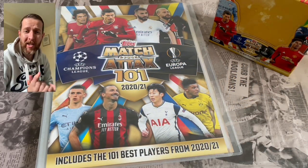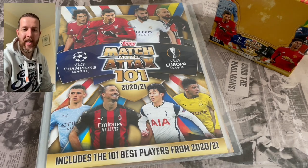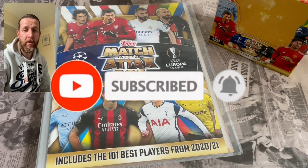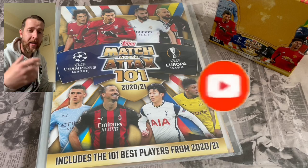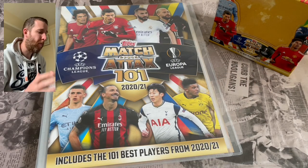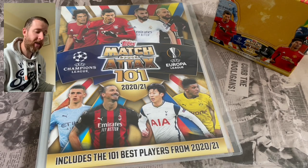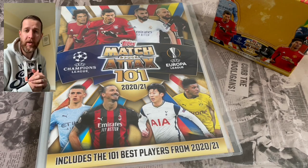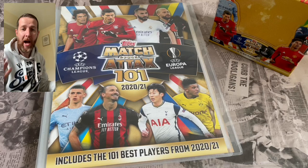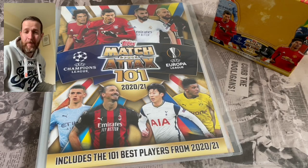Here we go then guys, Match Attax 101 2020-2021. Massive hype around this collection — it looks ace. I've seen a video from Football in Wombat; if you don't follow him on Instagram or YouTube, go check him out. He did a video yesterday that looked absolutely stunning. The cards look awesome — parallels in a standard Match Attax collection, epic, you know, changing the game again. Awesome autos in this set: Messi, Ronaldo, Fatih, Camavinga. There are some not so great ones too — Wan-Bissaka — but still, it's an auto.